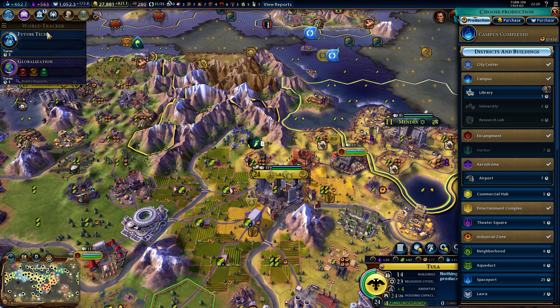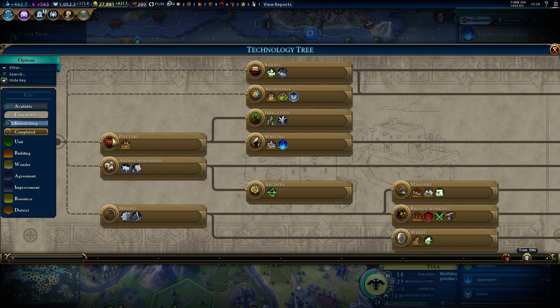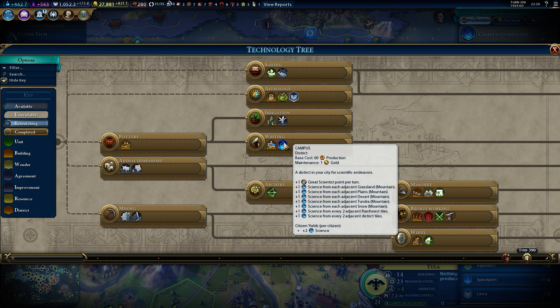Just going up to show the tech tree here. As you can see, you start with the possibility of using these three buildings, and the campus with library comes really fast. You can see the adjacency bonuses from grassland mountains, plain mountains, desert mountains, tundra, and mountain snow, plus adjacency rainforest tiles and one district bonus for adjacency district tiles.